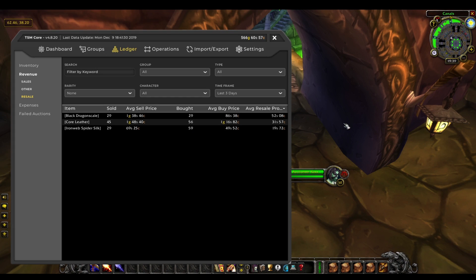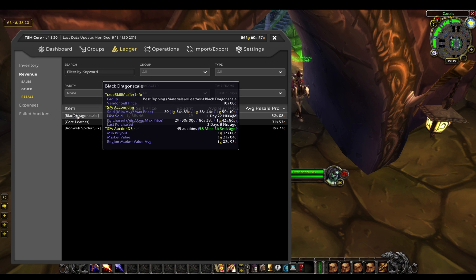These are the three things I've been flipping over the past few days. We bought 29 black dragon scale at 86 silver on average and resold for 1 gold 40 on average. That's over 50 silver profit times roughly 30, so we made about 15 gold just from that flip.